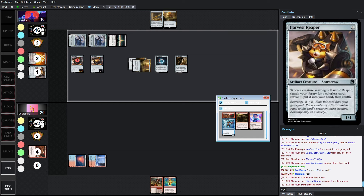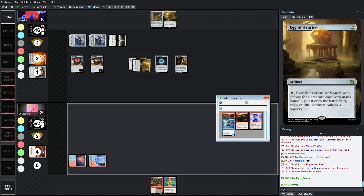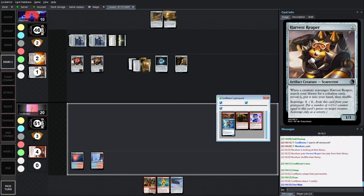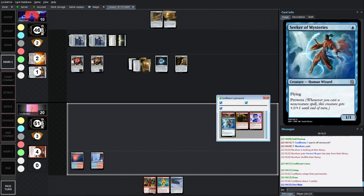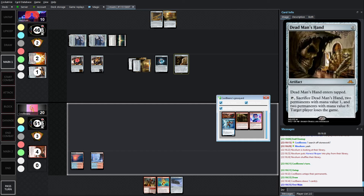Kind of a weird resolution there, but no new information was really gained — you were searching this anyway. There are things on the ground. You've lost your flyers, which was really important to get through the Harvest Reapers. No attacks is probably correct here — you know you have to protect your life totals with these things, and you're perfectly happy with them hitting the bin. You've only got one piece of your combo.